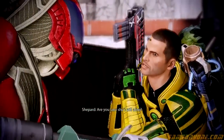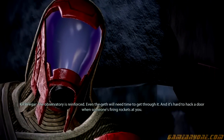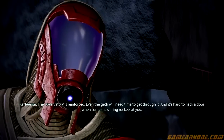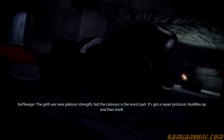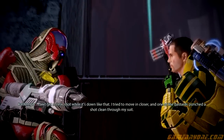Alright. Are you sure she's still alive? The observatory is reinforced. Even the Geth will need time to get through it — it's hard to hack a door when someone's firing rockets at you. The Geth are near platoon's strength, but the Colossus is the worst part. It's got a repair protocol — huddles up and fixes itself. I can't get a clear shot while it's down like that.